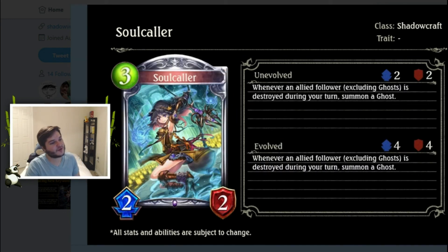Next we have Soul Color, a Shadowcraft silver three-cost 2/2 — below average stats. Whenever an allied follower, excluding Ghosts, is destroyed during your turn, summon a Ghost. There are amulets that do this exact same thing, but this is a minion — so you get a body, which is better than an amulet, though it can be killed and you lose the effect. If you have a board of 1/1s, play this, and trade them in, for every 1/1 that dies you get a Ghost that can trade again. That's pretty good in a shadow deck. Not broken, not bad — seems reasonable.